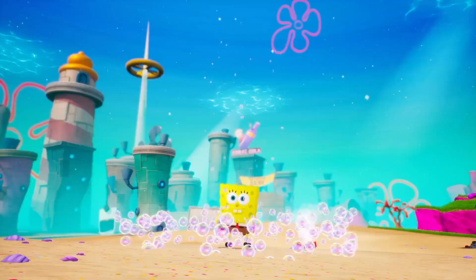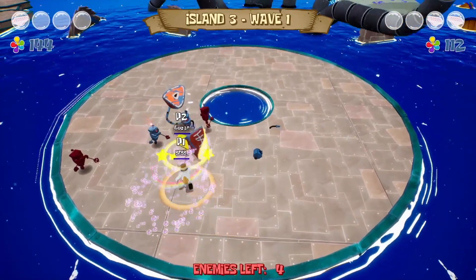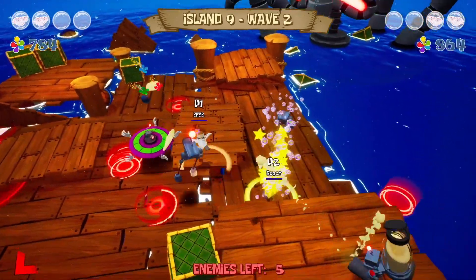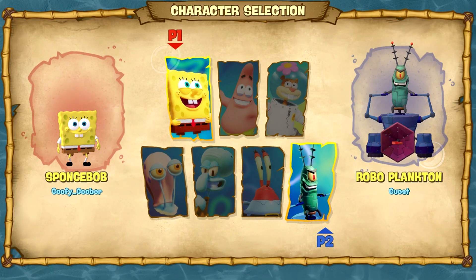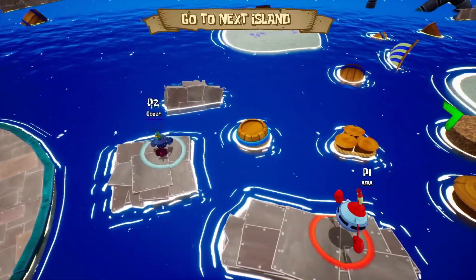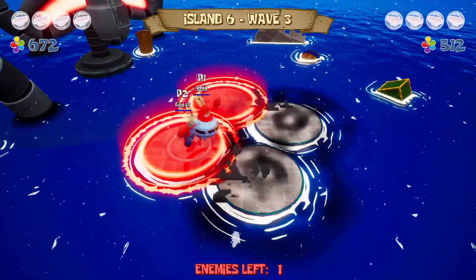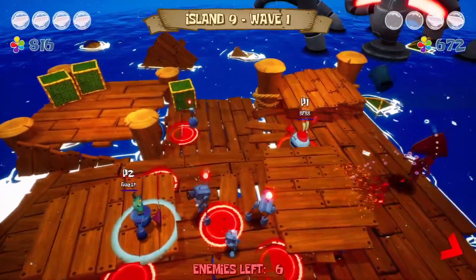The game will contain a brand new horde mode — let's not forget — for up to two players, local split-screen and online. You have the choice to select one of seven characters, four of which are new additions: Squidward, Roboplankton, Gary, and Krabs. Now in this mode, you might have realized they added Robo Squidward, who was originally cut from the original game.